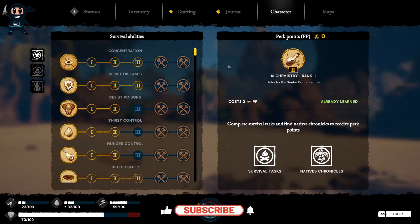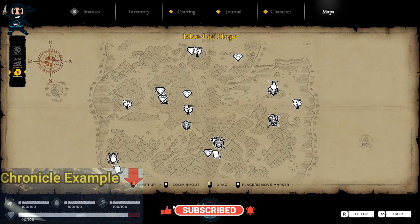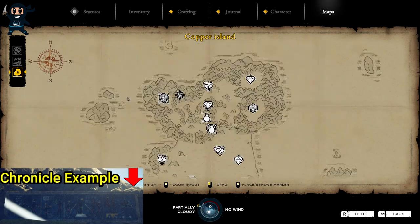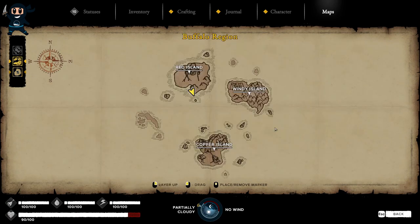There are currently 33 perk points available in the game. Completing all the survival tasks provides you with 19 points, 6 points for completing all the chronicles in the first region and 5 points for completing all the chronicles in the second region, and that will grant you a total of 30 perk points.